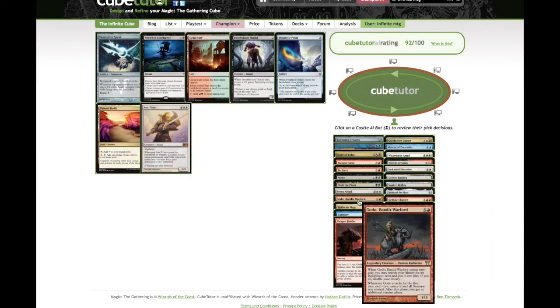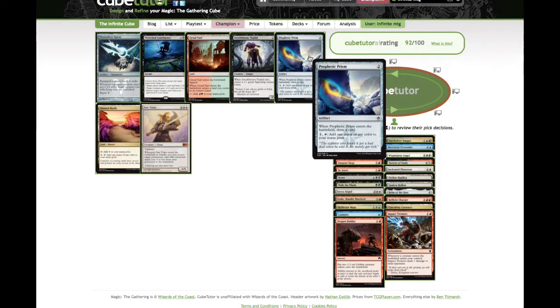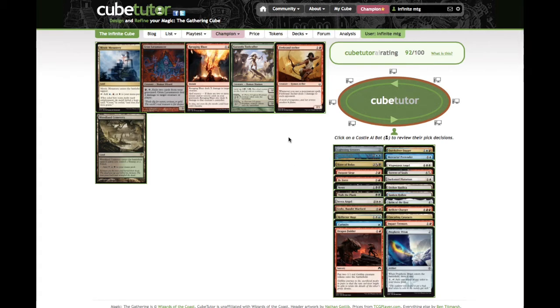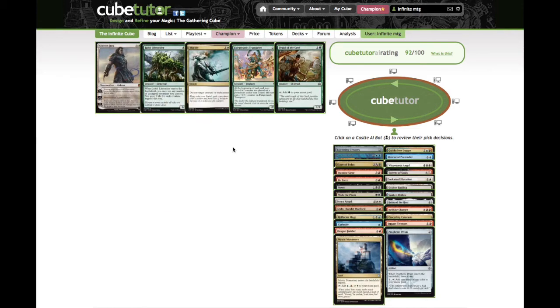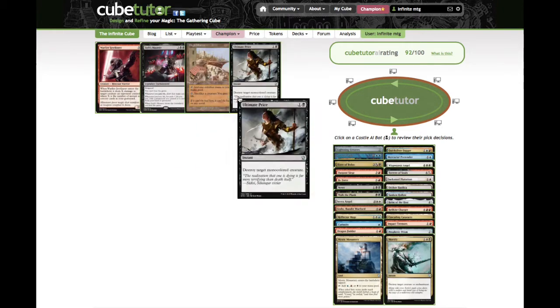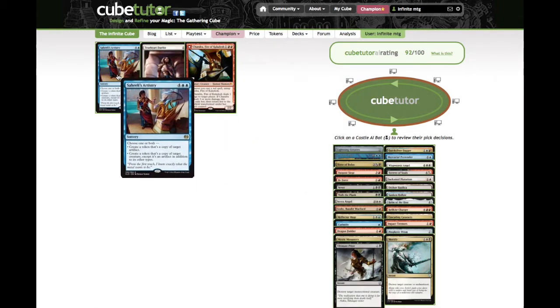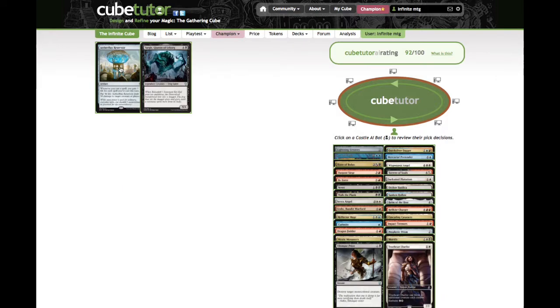Moon Silver Spear — if we already have the Helm of the Host and we cast Godo, we want to search for something. Pathetic Prism is good: it fixes our mana and it replaces itself. Mystic Monastery is better than Woodland Cemetery — both of them do the same job, fixing our mana. We're not playing green; green seems to be quite open but we're not going to change this late. We're playing White, Red, Blue and then a bit of Black. Mortify's great removal. I think Trueheart Duelist and then the Reservoir.